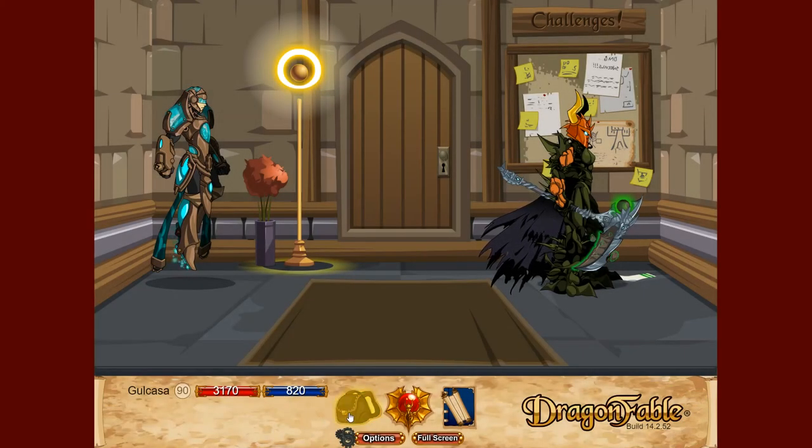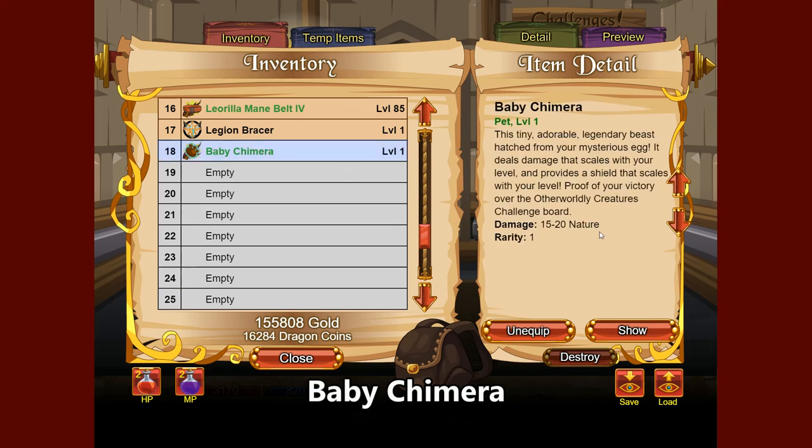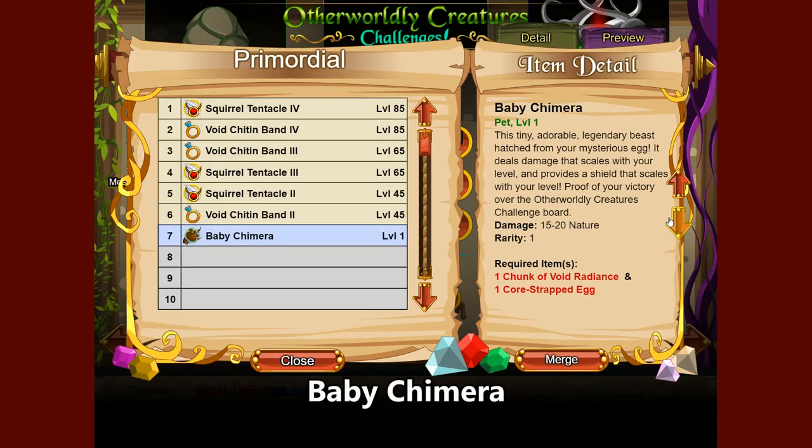Next we're going to talk about pets. The best pet available right now seems to be the Baby Chimera, a level 1 pet with abilities including putting up a shield for two turns, dealing multiple hits of nature and fire damage, and applying a DoT. This pet is tricky to obtain — it requires finishing pretty much all of the Otherworldly Creatures challenges, specifically the Primordials and the Big and Small challenge, then using a Chunk of Void Radiance and the Core-Strapped Egg.